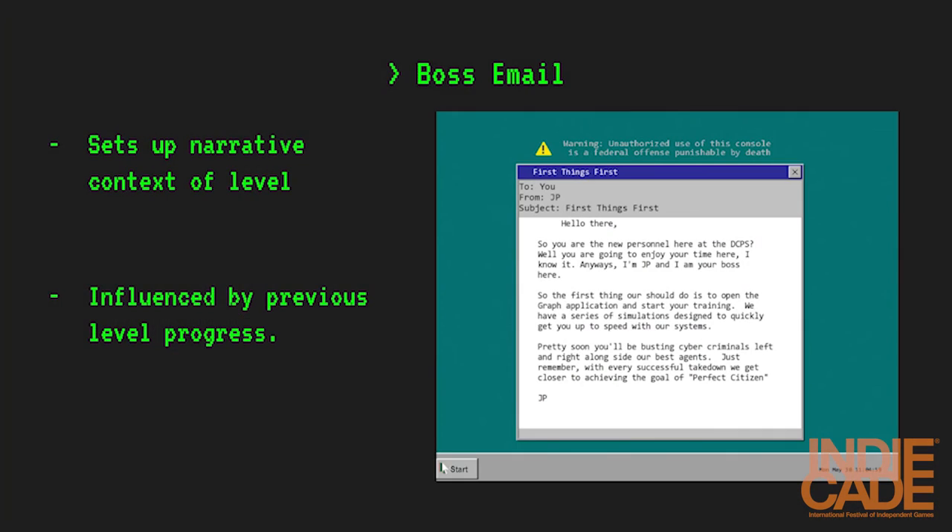When you first hop into Perfect Citizen, you're greeted with an email from your boss which introduces the game world — similar to the USA, but slightly more authoritarian. Later, between game levels, the player receives additional emails that contextualize their actions as well as introduce new setups.